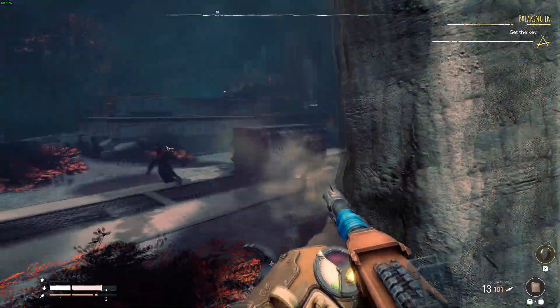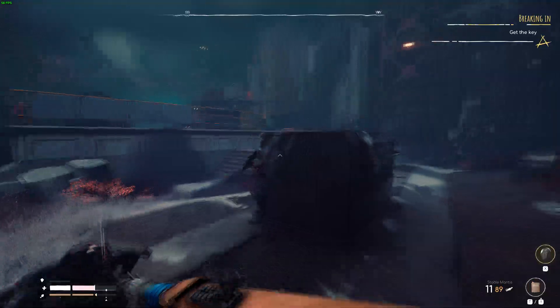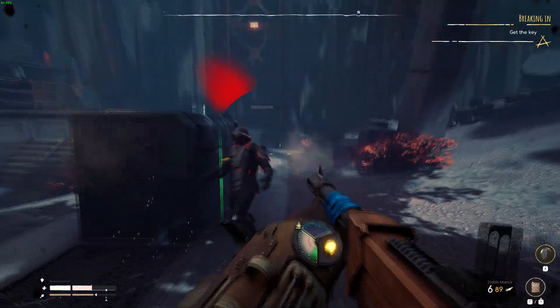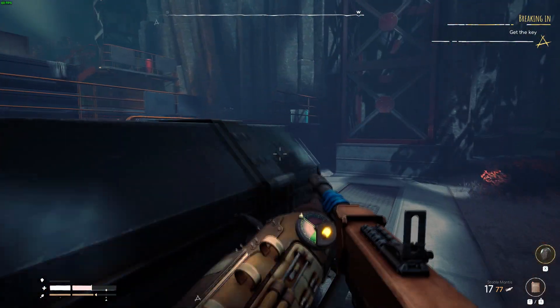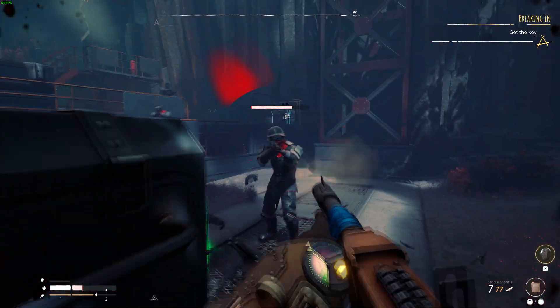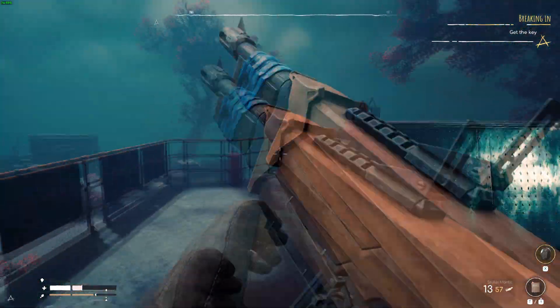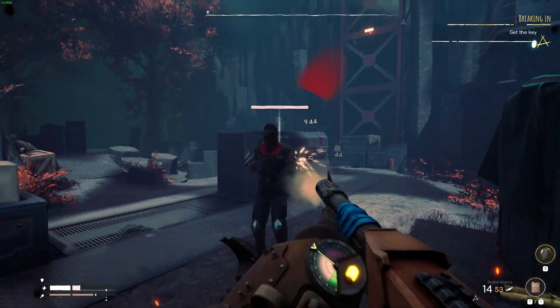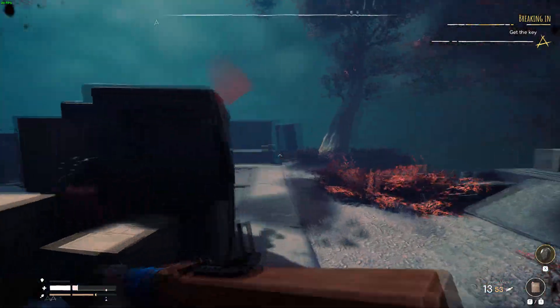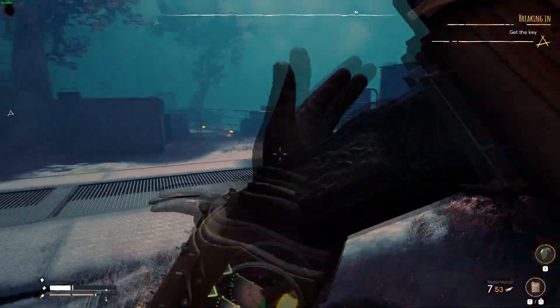A lot of the stations and outposts have a lot of enemies. The enemies are pretty accurate — sometimes they'll start shooting at you even before you come around the corner. But they're not too hard to kill. There's a lot of upgrades that drop from the enemies, and you can upgrade your weapons, which makes them a lot more powerful and useful. There's also some boss enemies that you can fight.